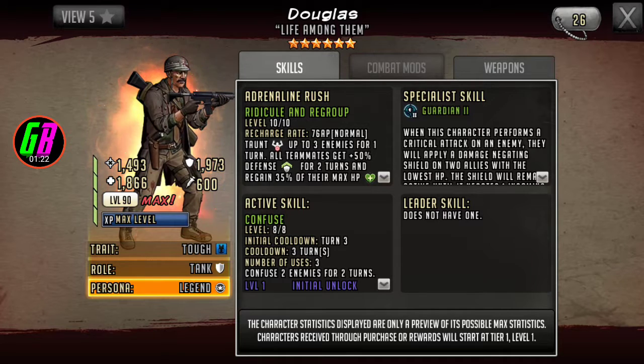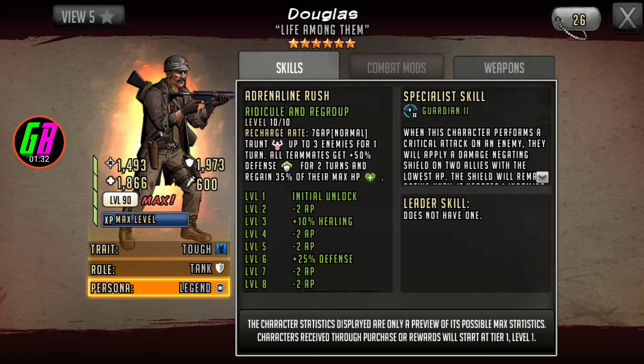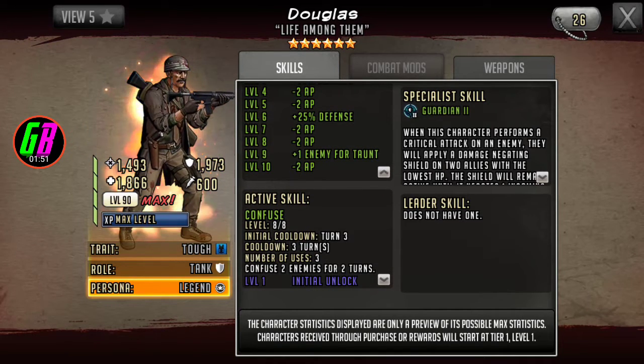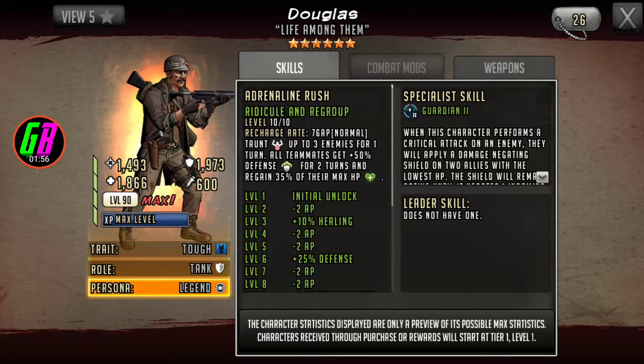One thing I noticed is his defense and HP are really really high, which makes sense because he is a tank. His active skill is Ridicule and Regroup — 76 AP, taunt three enemies for one turn, all teammates get 50 defense for two turns and regain 35 of their max HP. I really like the 50 defense and the HP over time; it's actually really really good.